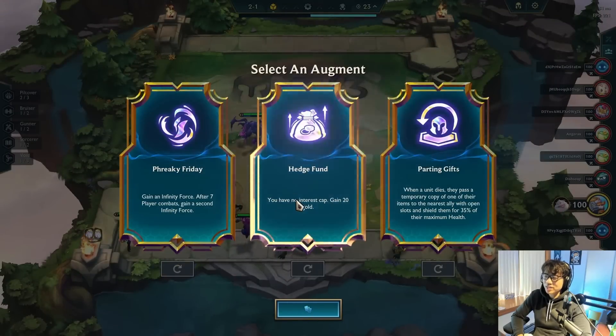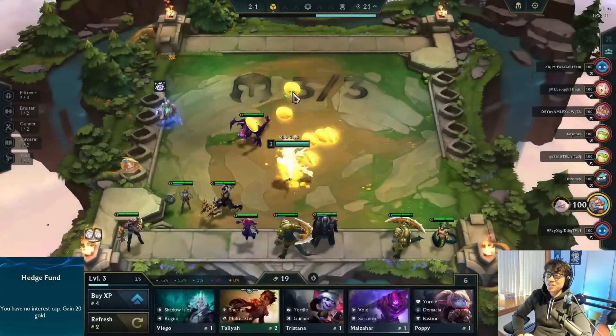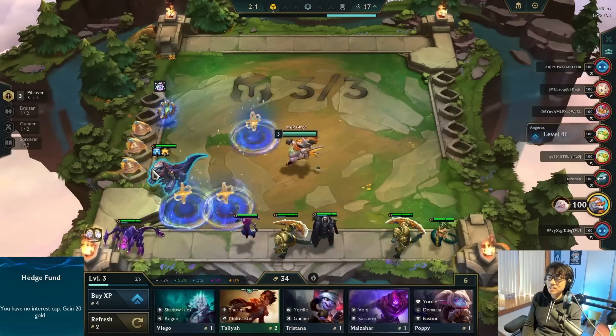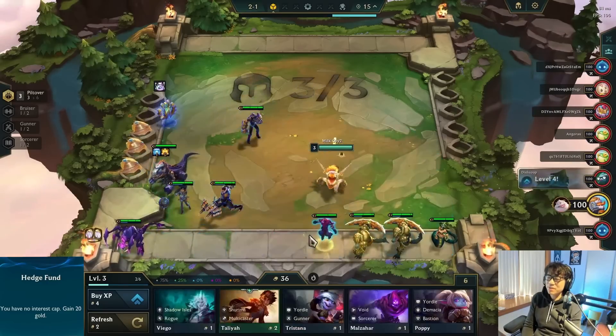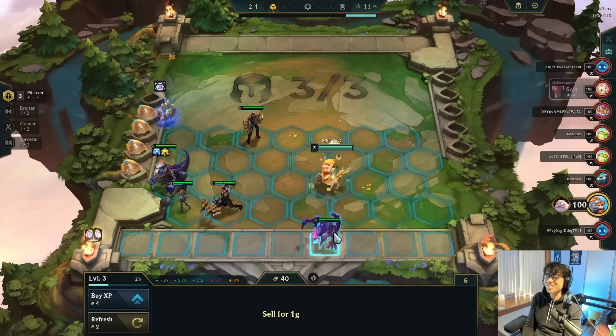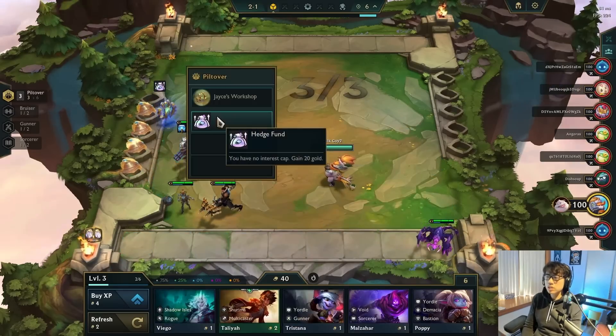I was probably gonna take Hedge Fund because it was a new augment and I already got a 10 gold opener, so I'd have 30 to 40 gold. But I said no to interest and went first range — if you don't know how Piled Over works, it basically summons your T-Rex.